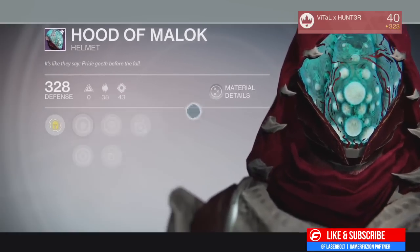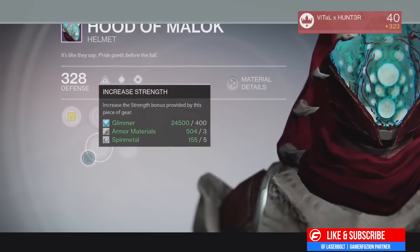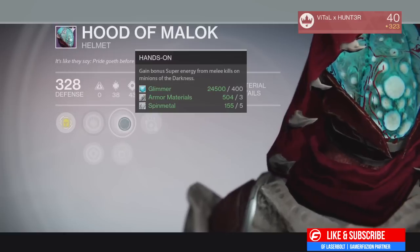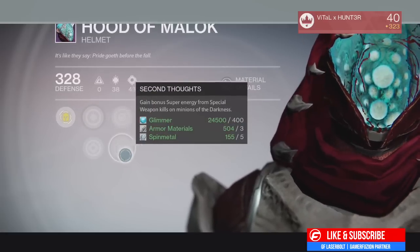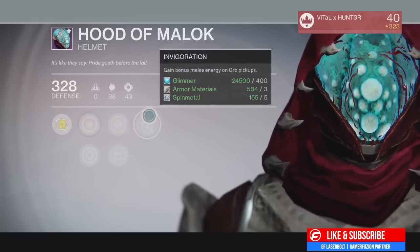Let me go ahead and show you guys what it looks like. It has increased discipline and increased strength, and of course you get different rolls. It comes with Second Thoughts — you gain bonus super energy from melee kills of Minions of the Dark, gain bonus super energy from special weapon kills of Minions of the Dark, and the last perk is kind of Invigoration: gain bonus melee energy on Orb pickups.